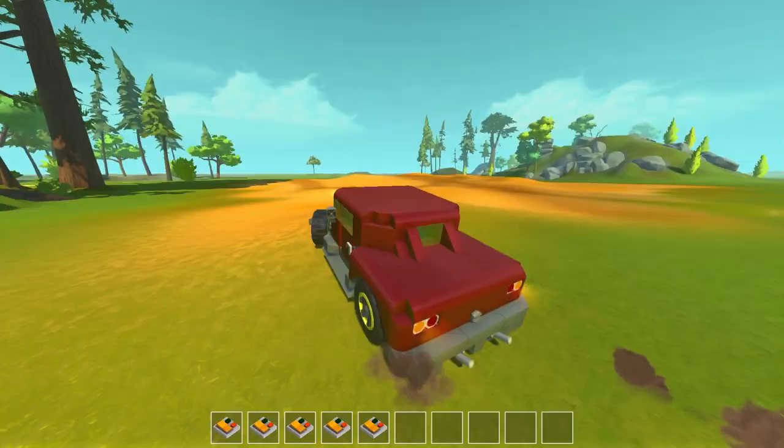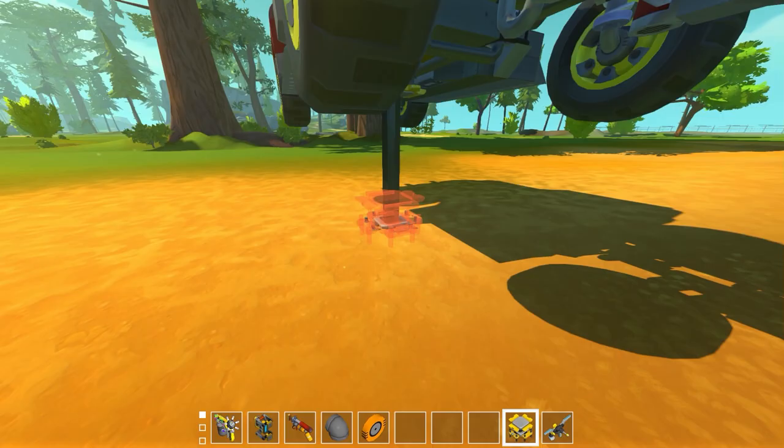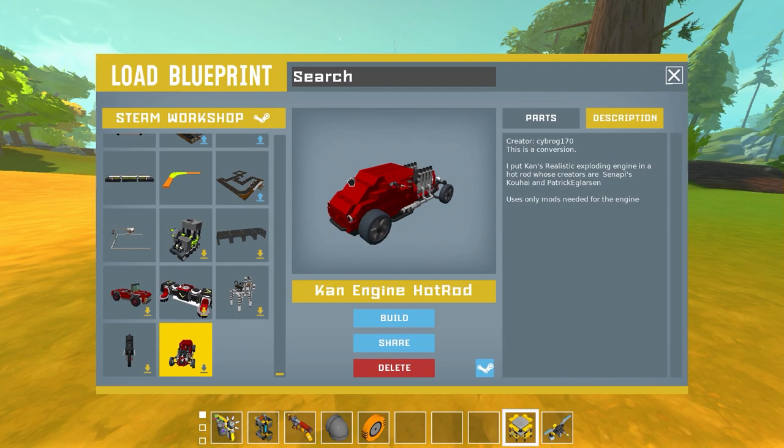It actually drives really well — it does, when you don't fly into a ditch. I went into a ditch. You got any actual realistic creations? Yeah, I have another kind of hot rod — I kind of made it but not really because I didn't actually make it, but I kind of made it. It's called the 'Con Engine Hot Rod' and it's by Cyborg 170.